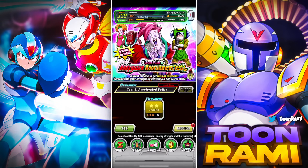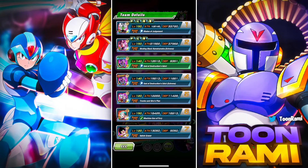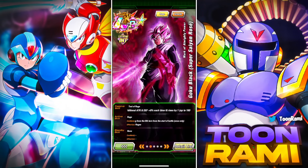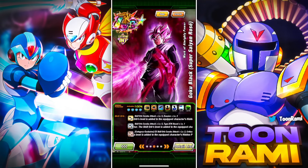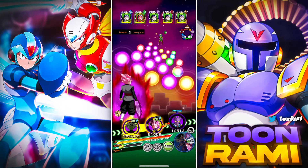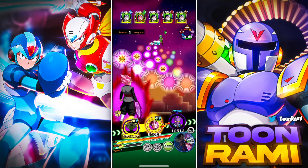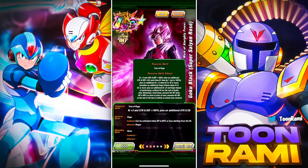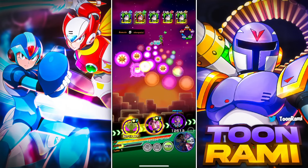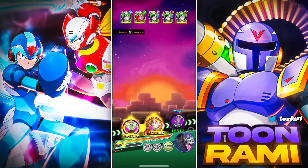Now we are bringing an INT squad with double Beerus, and my main attacking unit is going to be the LR Rosé. I've heard a couple of you guys use this unit. This guy is not specced out for critical at all, so I want to see how much damage he can dish out. We have no support — all we have are four links. We've got 10 orbs. The thing about this unit is that he gets more attack and defense with each Ki rising, so I think this should be enough.